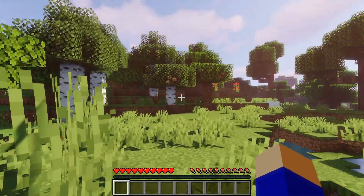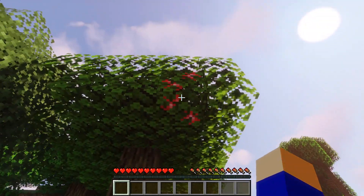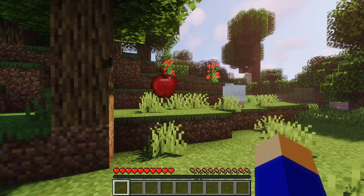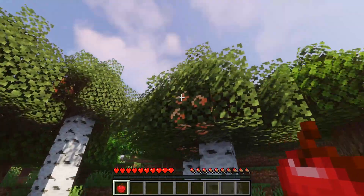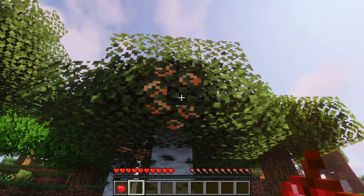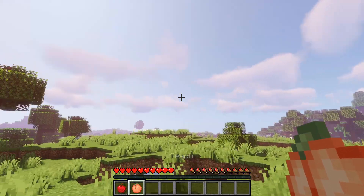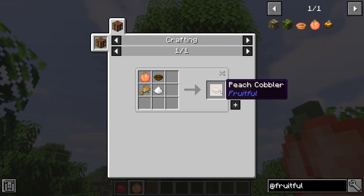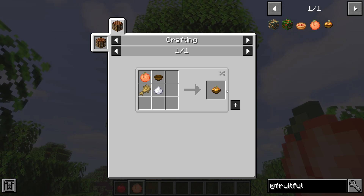With Fruitful you can now see the apples in trees, so you no longer have to chop down an entire tree or break all leaves and then hope for an apple to fall out. Breaking leaves with apples will now always give you an apple. Next to apples there are currently also peaches in this mod, and more fruit like pears, oranges, and pineapples will be added soon. There are also new food items added: the apple pie and the peach cobbler, and all other fruits that will be added will likely come with new food recipes as well.